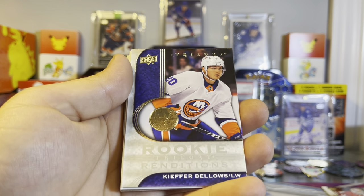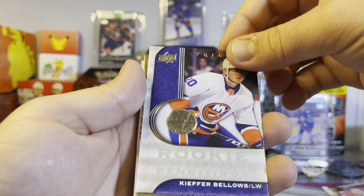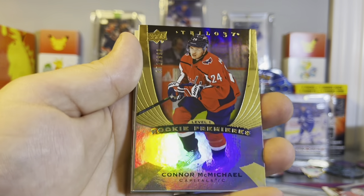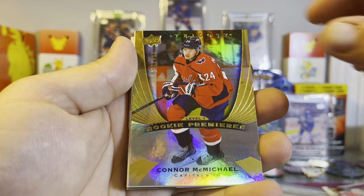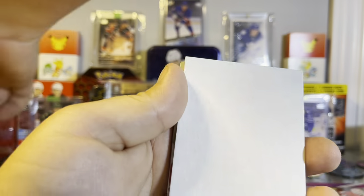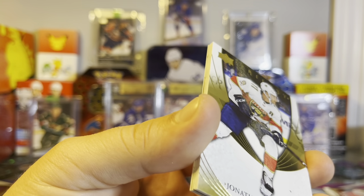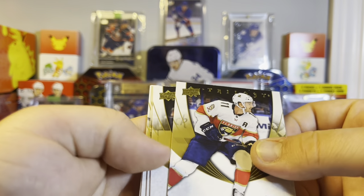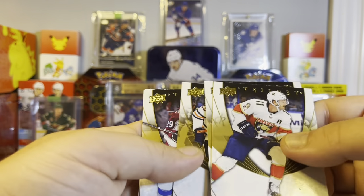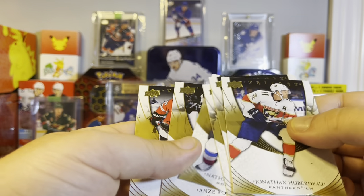Rookie Renditions - Kiefer Bellows. We got one more here - Connor McMichael, nice, that's a good one to pull. Only level one though - there are a lot of level ones in this. That's 671 out of 999 for our level one. And now for all these other cards which I think they're all base cards. We got Huberdeau, Flurry, Draisaitl, McKinnon, Kopitar, and Tavares. What the heck - at least they're all different.